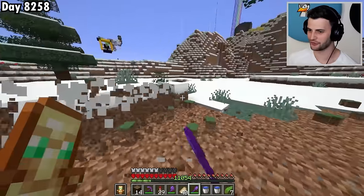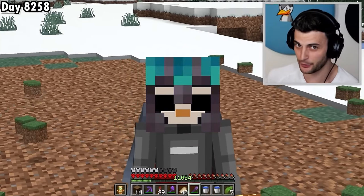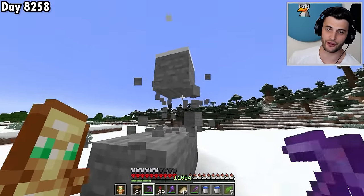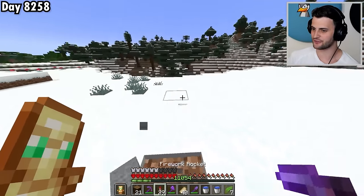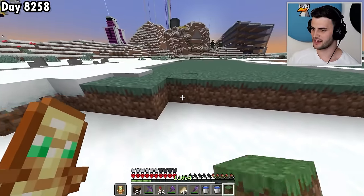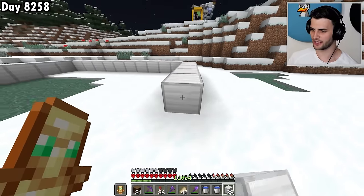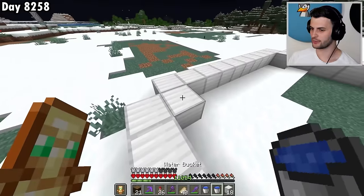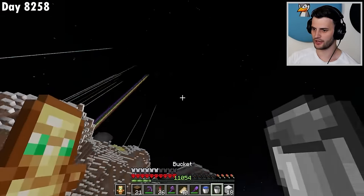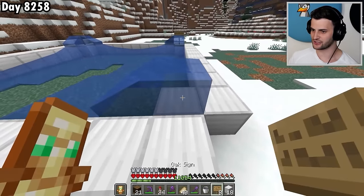Anyway, this is where we're going to build the tree farm with the TNT duper. It's a type of TNT duper I've never built before — I never knew the design existed. It's pretty cool and very simple, which in my opinion makes it even better. That area is now successfully flattened. Water is going to be quite important, but we're in a snowy area, so to make sure it doesn't freeze, I'm going to add some signs.